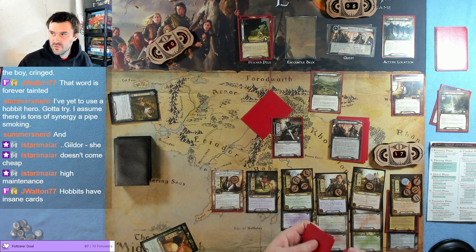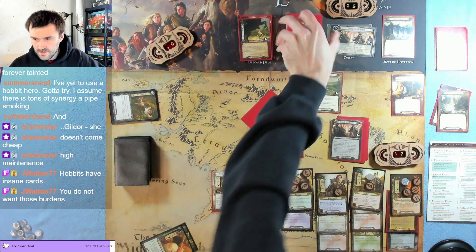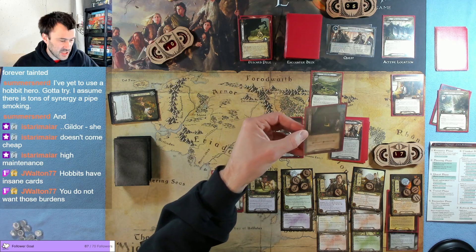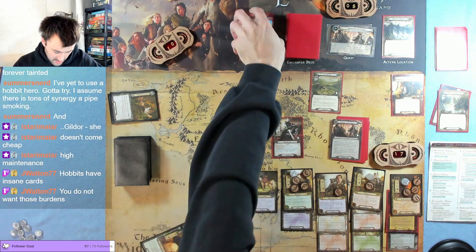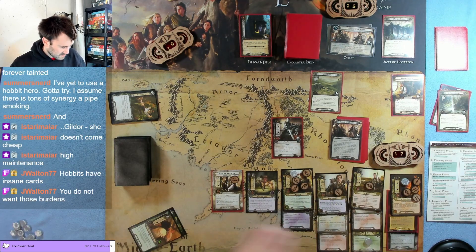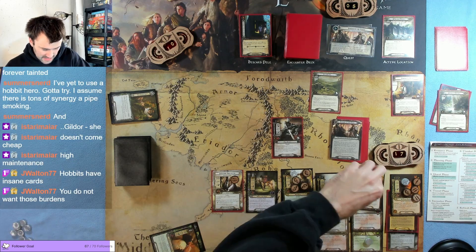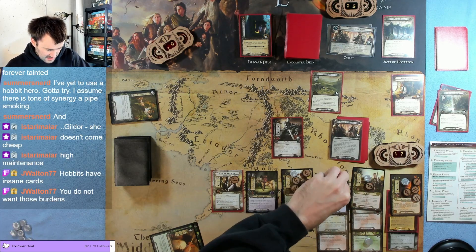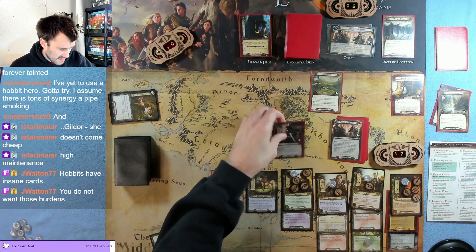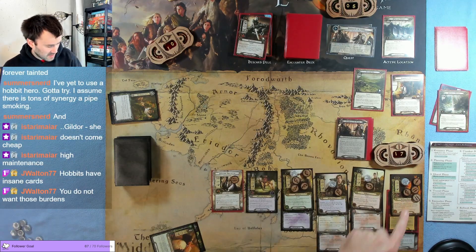Hobbits have insane cards, they're really great. A non-objective attachment you control would have been the worst card there. We can fast hitch — Mary be swinging for four, five, six, seven, eight, nine, ten — that's enough, that gets rid of him. We're good to go.